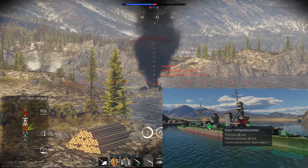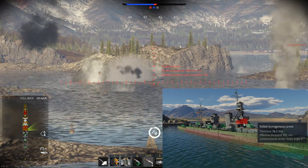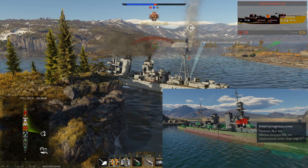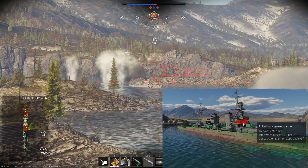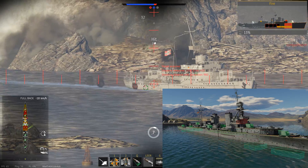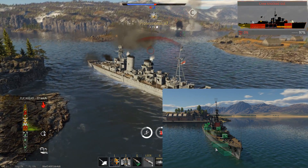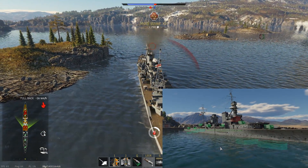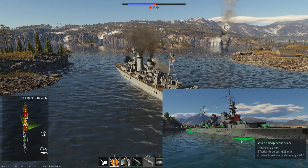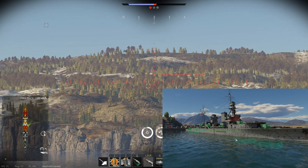The single gun turrets are also only protected by 25mm — that is Mogami-style protection. On the other hand, you can lose one or two turrets and it doesn't cost you all that much firepower, compared to some other cruisers where losing two turrets is a major disadvantage. The bridge is protected by the three-inch armor, so you're not completely safe from losing bridge crew and losing control for a brief period, but you are somewhat protected from low-caliber HE shells. Removing the external armor, we see 38mm deck plating over the machinery, and what is supposedly the protection for the magazines is only 13mm — that's a joke.